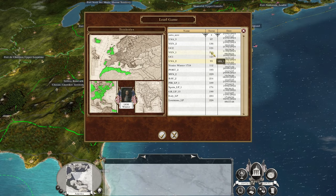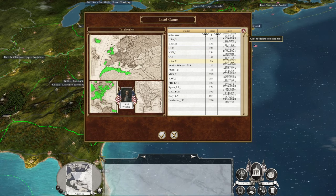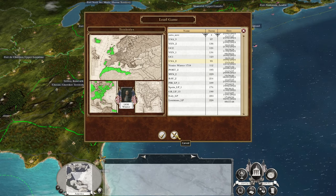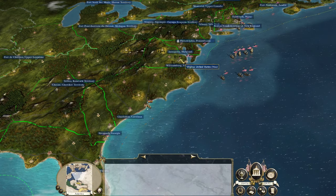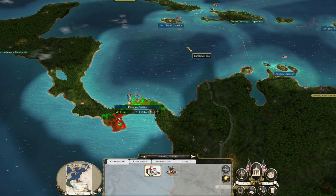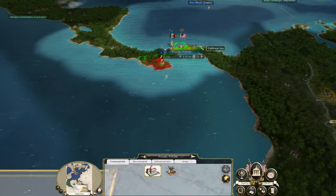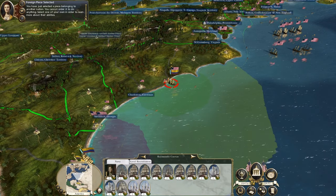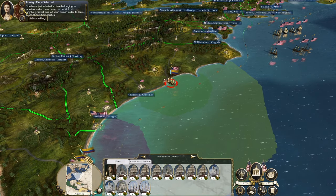I auto-resolved a few things to get back up to where we were. As a result some things have gone the same way — like Panama, the invasion of Panama has happened — but some things haven't happened, like the destruction of the Grand Columbian fleet, because I was mid-battle when corruption hit.